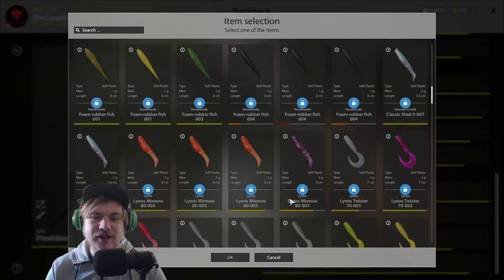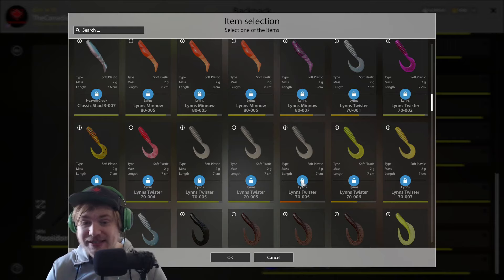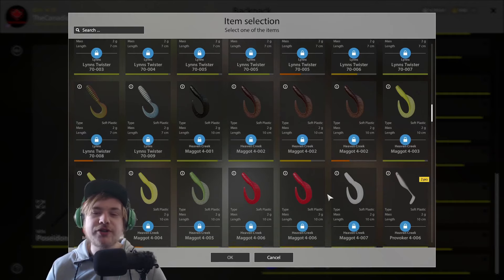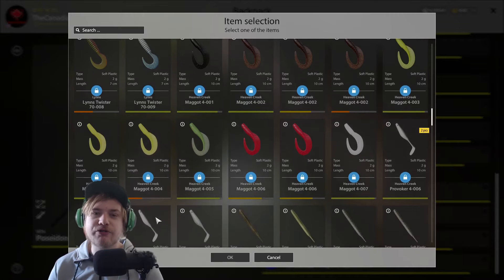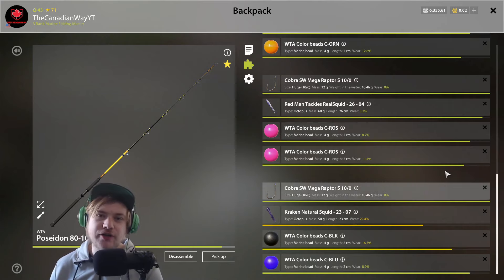Lens minnows work great too, but unless you see it posted on Discord I wouldn't bother — you need to have the right color or they may not work. Lens twisters, on the other hand — I've used the lens twister 70.05 and 70.06 for two weeks straight and caught so many trophies. Lens twisters in general are a beautiful lure and soft bait to use.